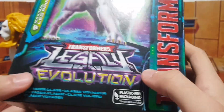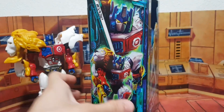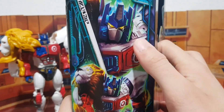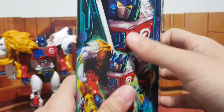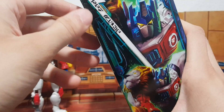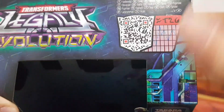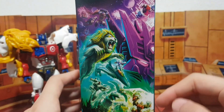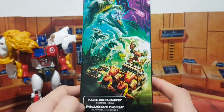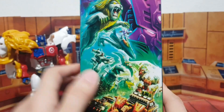Transformers Legacy Evolution — plastic-free packaging. Here you can see the artwork up close. There's his name in Cybertronian script, and you can scan him right there to see what he turns into. Here you can see the Legacy Evolution artwork featuring the Junkions. On the back of the package there's further info, and you can also see the Dinobots.